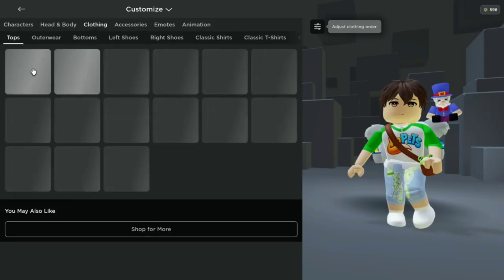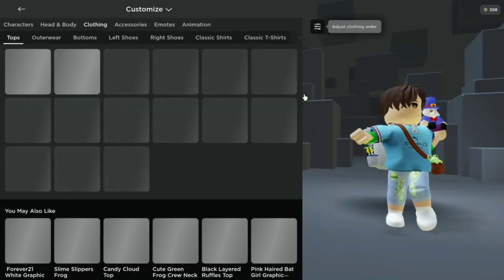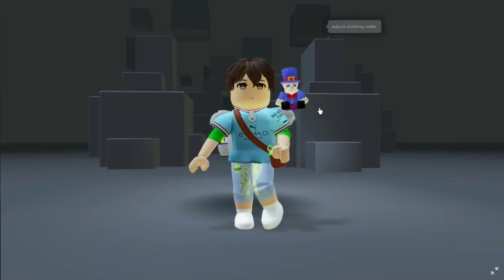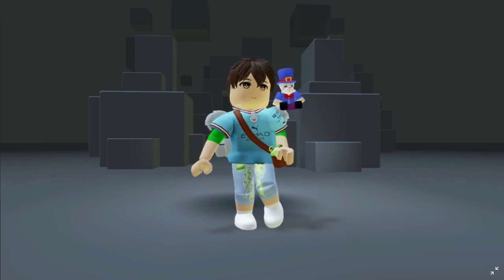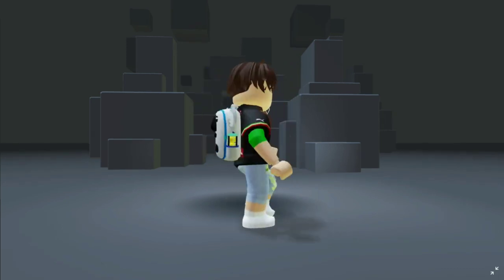The 4 key jerseys will be in the top accessory in your clothing. Right now it doesn't look like it's loading for me, but if you're on mobile or a different device, it will load in.